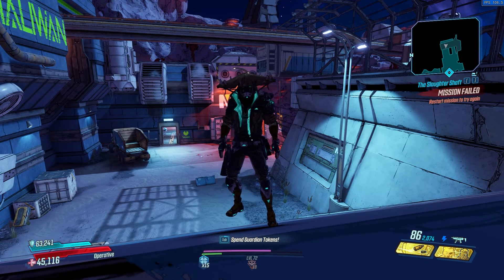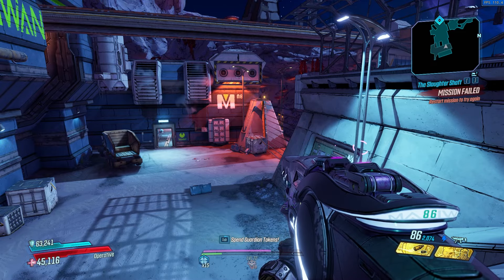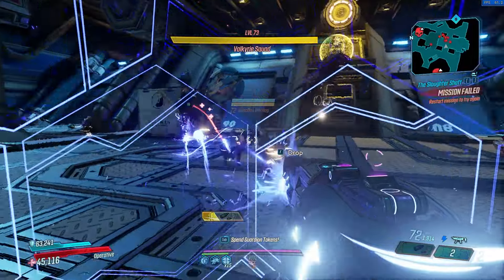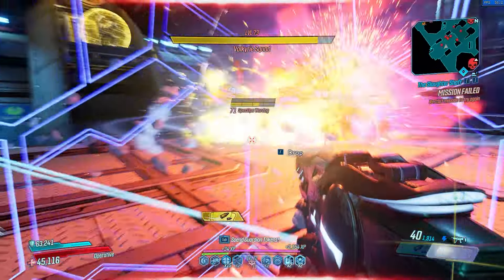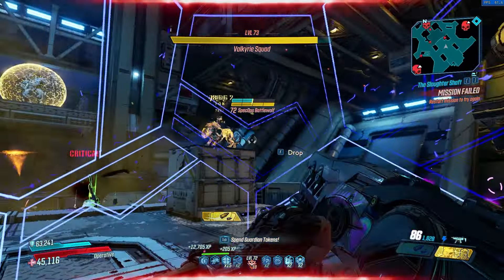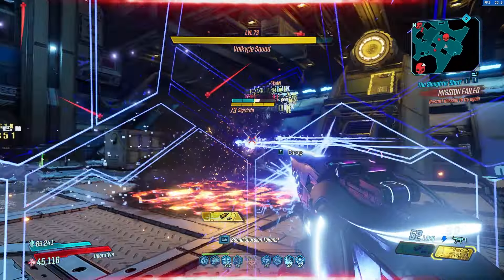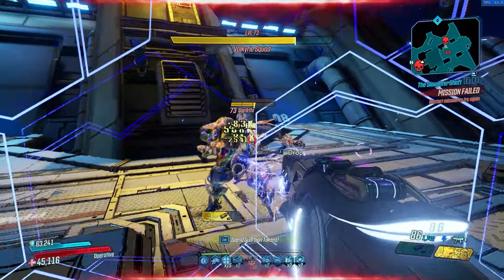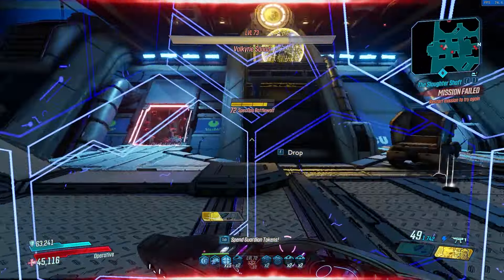Hey, how's it going guys. Ancient Rune here back with another Borderlands 3 build video, and today I'll be going over my non-DLC Zane build called Three Tree ASE. This build is peak non-purple tree Zane that uses guns and allows you to use action skill anoints as well as kill skill upkeep without Seeing Dead. Since not everyone has Season Pass 1, I focus on doing no DLC instead of no Season Pass 2. Season Pass 1 has a lot of strong gear that can be added to make this build even stronger.